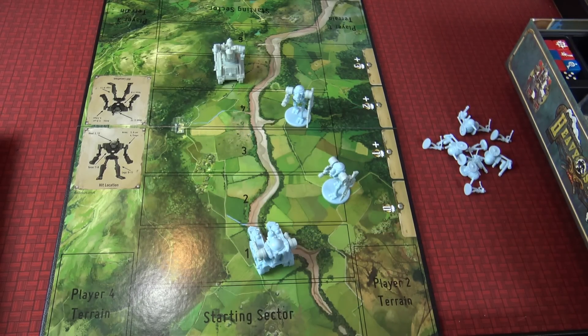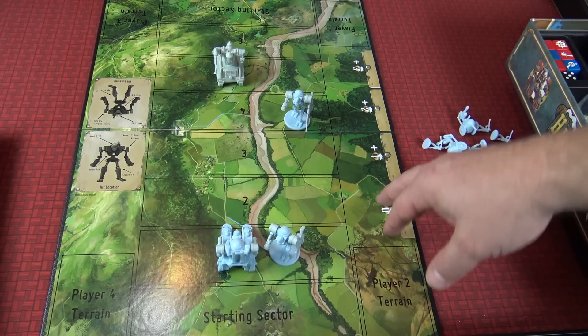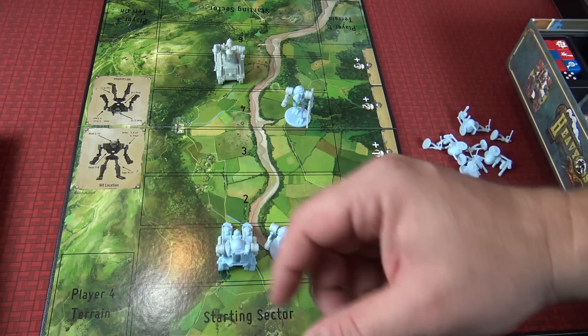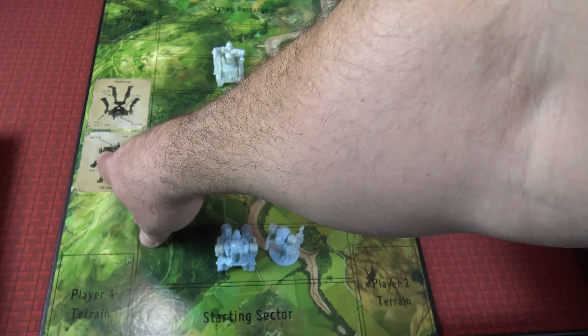What you're trying to do is get in range and then fight it out with each other. There are terrain cards that will affect what's going on, and when you finally hit, there is a chart with hit locations that explains everything happening in the battle.